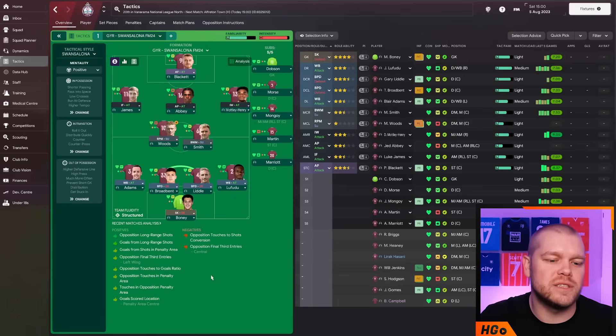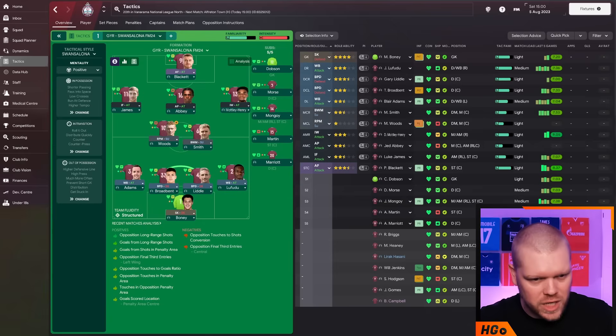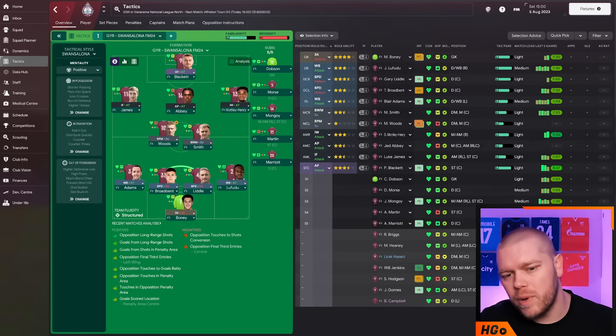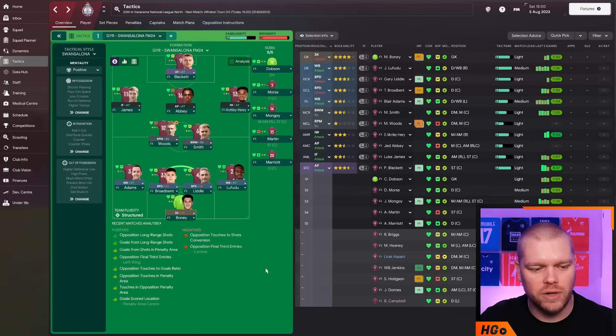With regards to the tactic, Balin started this one really early doors. He's using the original Swan Zelona for this entire save across all 10 years - the OG. It's going to be interesting to see how this transitions as we progress. This is the 4-2-3-1 and it looks very good. Woodsy isn't really vibing in terms of having a good understanding of being a roaming playmaker - it's kind of niche - but we will see what happens.